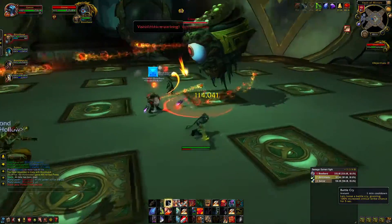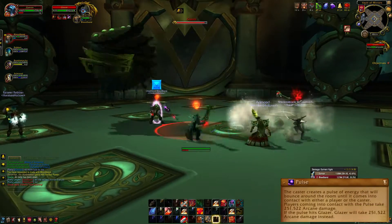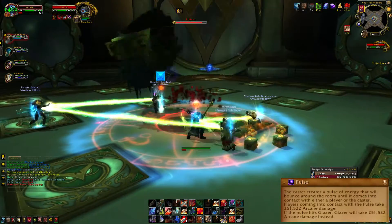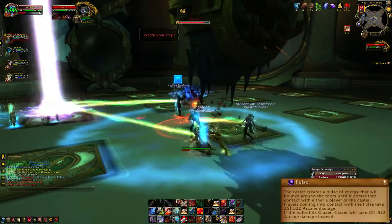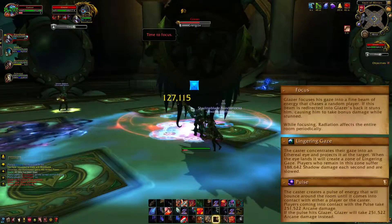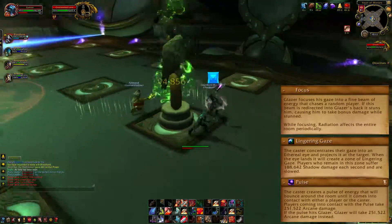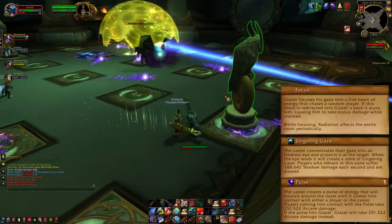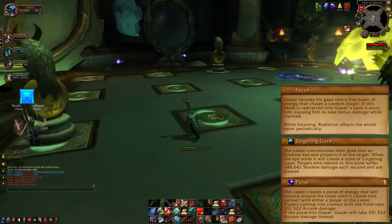Next up is Glazer. This boss is all about how well you can avoid stuff, mainly the pulse he shoots out. This will bounce around the room and if it hits a player it will split into smaller pulses — you should try your best to make these hit the boss, as he will take the damage instead. He will sometimes gaze at a target, creating a pool underneath them, so simply move out of that. Lastly, he will focus a beam towards a random player and lenses will start appearing around the room. Redirect his beam so it hits him — this will break his shield and stun him briefly. In Mythic, a new lens called an Overloaded Lens will also spawn and needs to be destroyed ASAP or it will explode for massive damage.